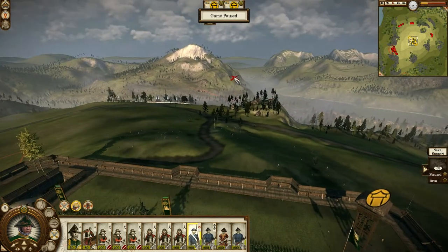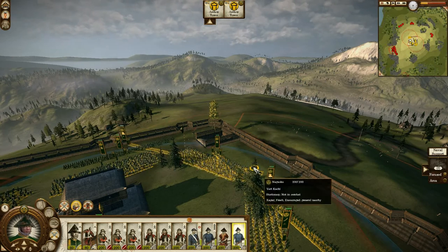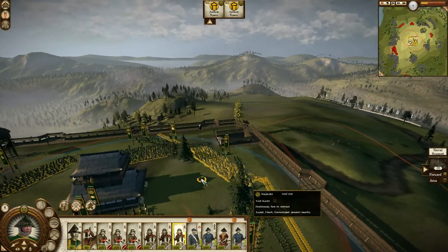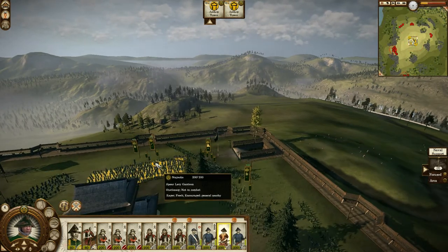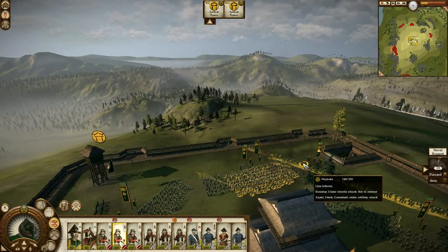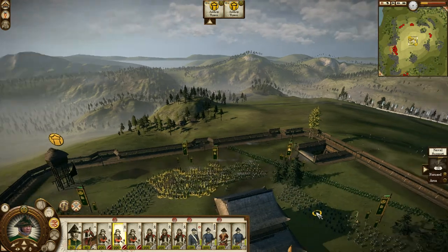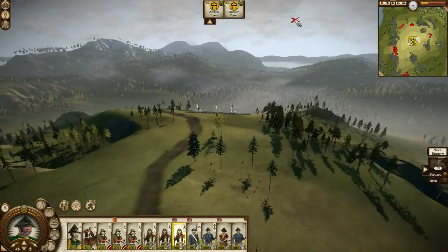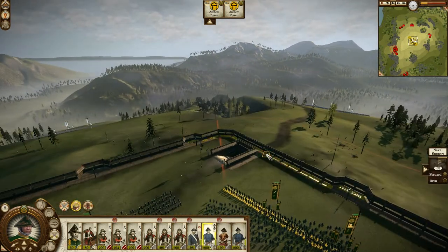It looks like his main attack is going to be coming from here, so I'm going to place my other line just like this. I'm going to use my Yari Kachi in the beginning, as they are very defensive, and I'm going to just wear down the enemy, make them tired. That whole volley just killed two line infantry guys — that's it. It looks much more devastating than it actually is. He does have people coming from all over so I shouldn't ignore these guys. I'll put my levy infantry along the walls here.